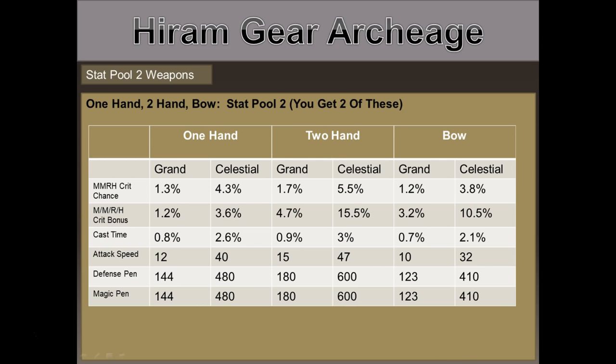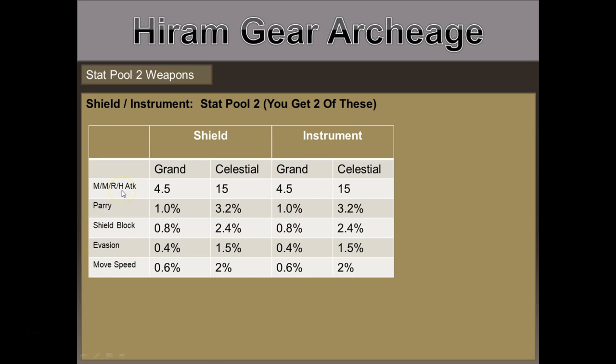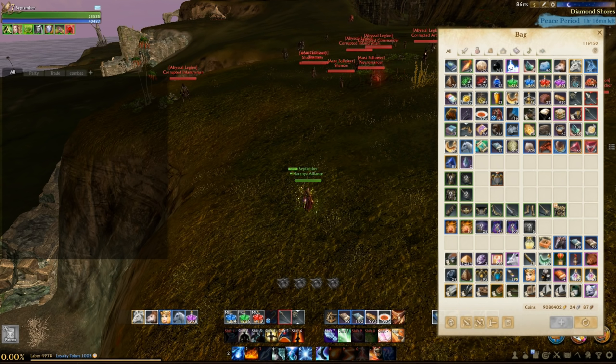Moving on to weapons — grouped into two categories. For one-handers, two-handers, and bows, pool two options include melee, magic, or ranged critical chance; melee, magic, or ranged crit bonus; healing crit chance and crit bonus; cast time; attack speed; and defense or magic defense penetration. Shields and instruments get their own pool including melee/magic/ranged/healing attack or healing bonus, plus parry, shield block, evasion, or move speed.